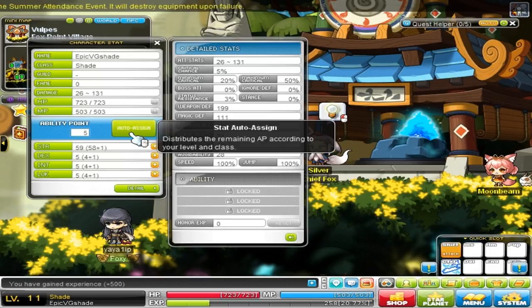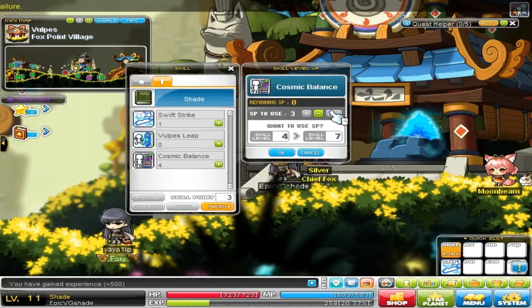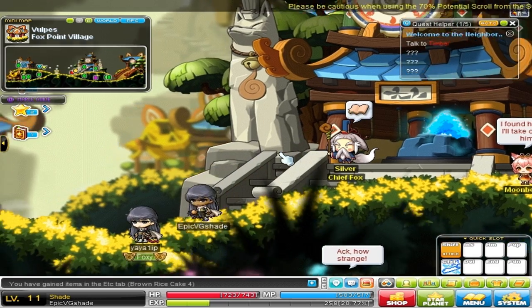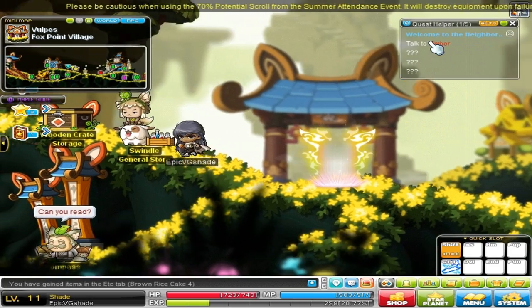Every time you level up, you get five ability points — auto-assign them and throw your skill points in wherever you want. It doesn't really matter in the first job. Accept this guy's quest; he wants us to talk to this person — Talk to Timber. Make sure you guys are using the quest helper in the top right. It's actually very useful.